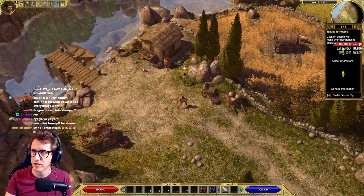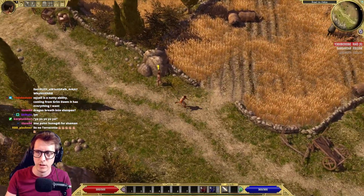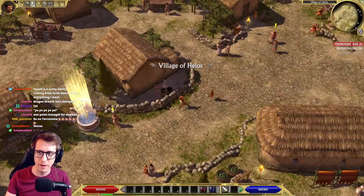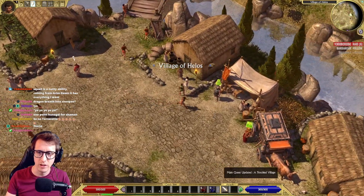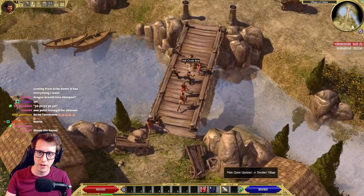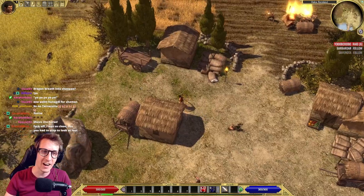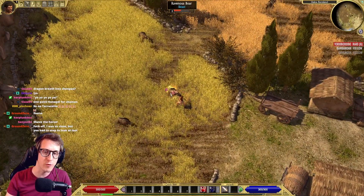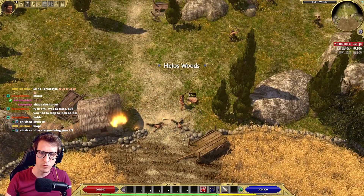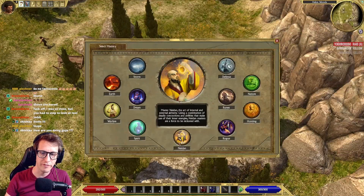Welcome back for another single mastery Act 1 playthrough. Today we focus on Neidan mastery. Save the horse, make your way to town, pick up the quest, sell your dagger, buy four potions, get a free torch on the bridge. You want to full clear this area and try to be level two before the shaman. Open this box for free potions. Once you get level two we're going to focus on Neidan mastery.